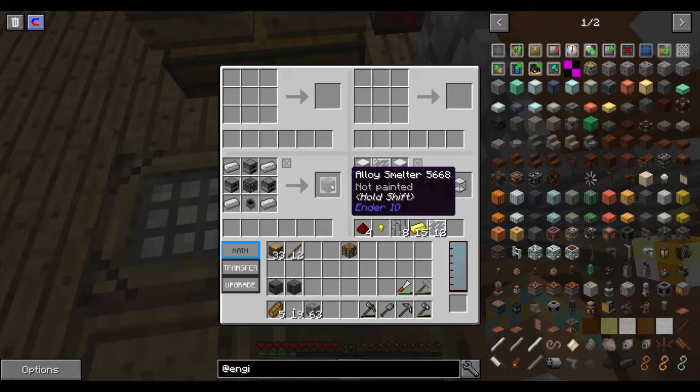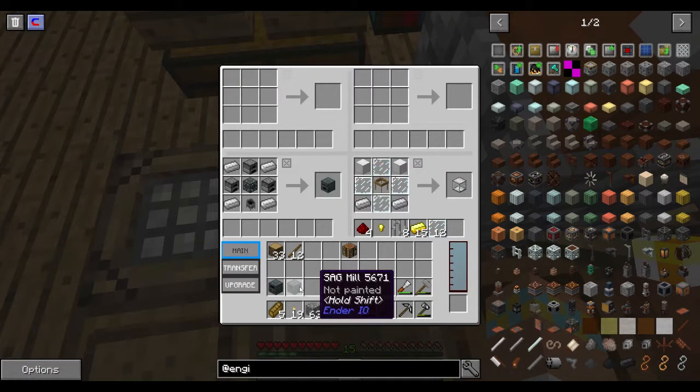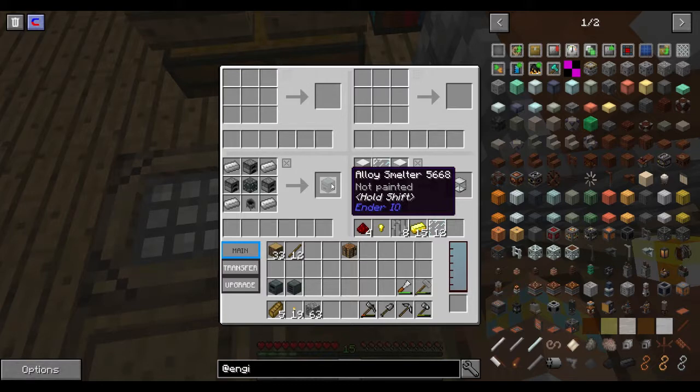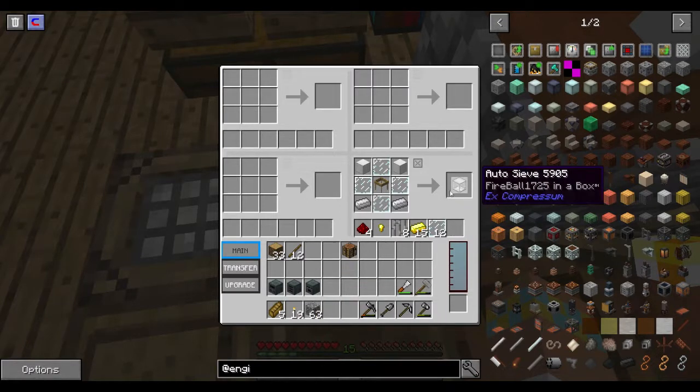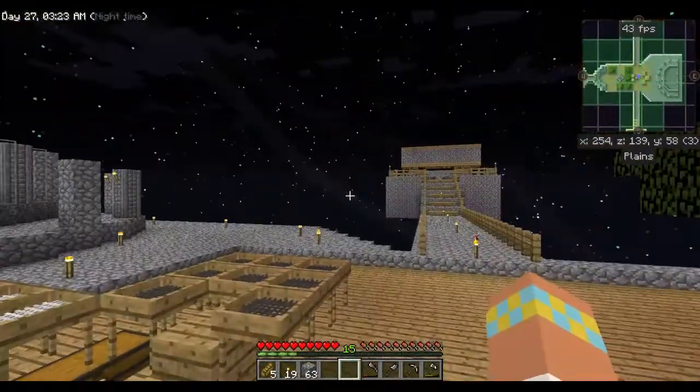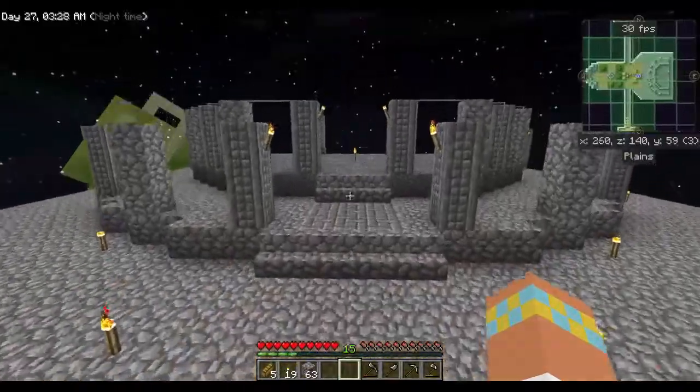The alloy smelter will allow us to double our ores. We need to crush them in the SAG mill first to turn them into dust, then smelt in the alloy smelter. I also made an auto sieve, so we can feed our cobble generator output through — make gravel and then feed the gravel into the auto sieve. That would be awesome because we'd have a passive income of sifted materials while I'm doing things like chopping trees.